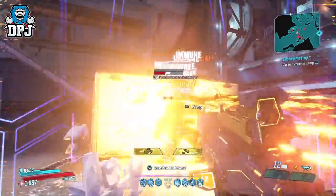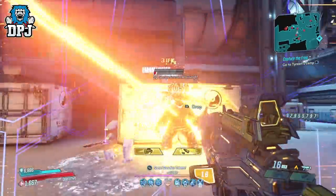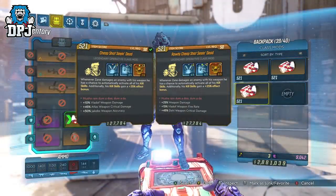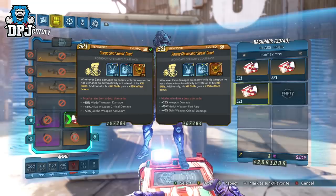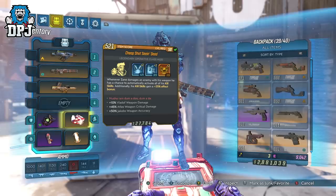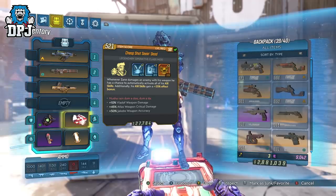Let's get into this build. First, you need that Seeing Dead class mod. Any will do in reality, but the more extra points into Donnie Brooke the better. This is the main item for this build — this class mod is a must. What it does is activate Zane's selected kill skills upon hitting and dealing damage to enemies, so no need to kill an enemy to get those kill skills. Plus it adds an additional 25% effect bonus to each kill skill you have selected, which is massive.